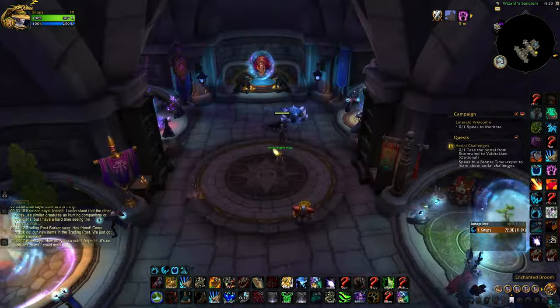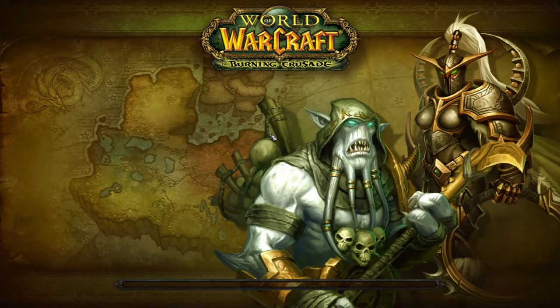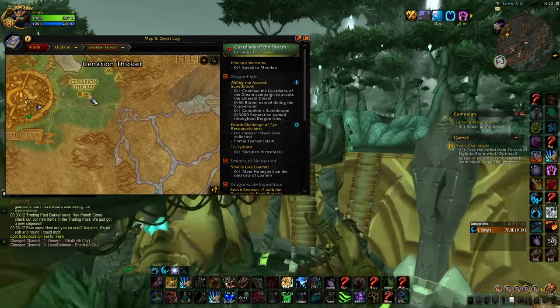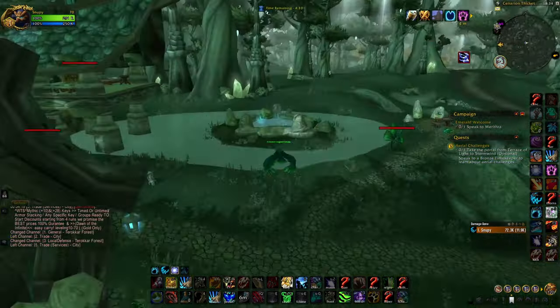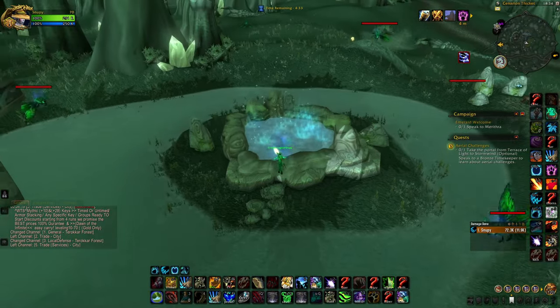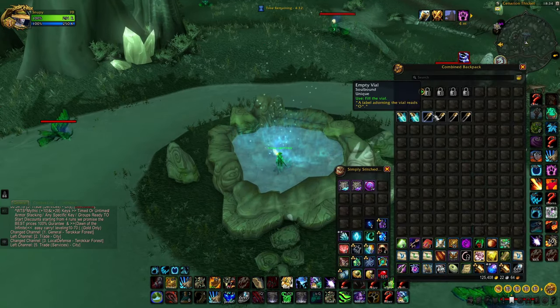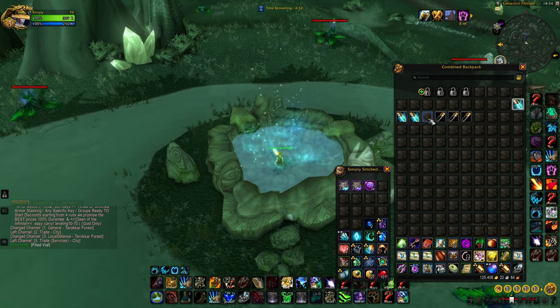Head back to Stormwind — fly back, hearthstone, whatever you prefer — then we're going to Shattrath City and Terokkar Forest. You can see the pool right there on the map; it's very close, so fly over. Go into the pool — there's a little dead guy in there — then press the O vial for Outland. You're now halfway through and the cat form will soon be yours. Three vials done.